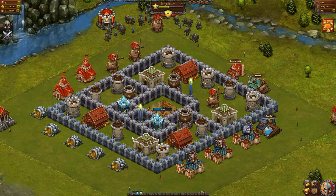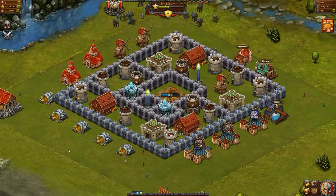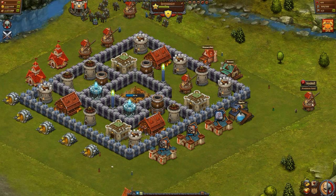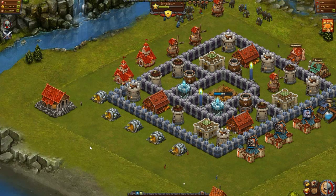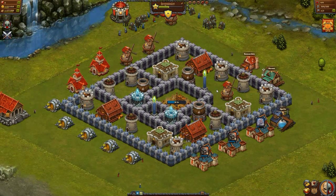That's about it for towers and defense priority. The low-priority buildings would be your resource production buildings — your windmills and your mines — as well as your barracks, alchemy lab, forge, and tavern. Those aren't high priority and you should use them as fodder to defend your kingdom.